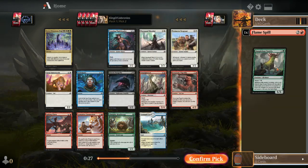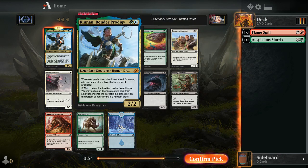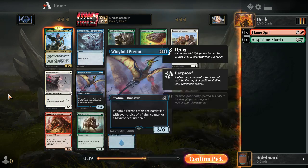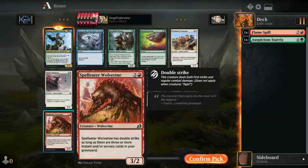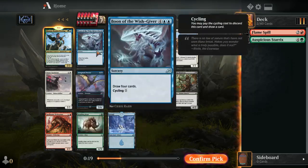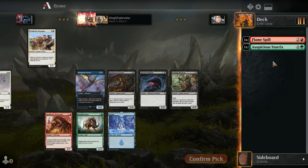Kinnan is excellent — definitely the pick here. It's a good reason to be in a green-blue mutate deck. In the late game if you can activate this you can basically win by putting a bunch of creatures onto the battlefield. Other great picks include the Boon, Spell Eater Wolverine, or Snare Tactician if I wanted to move into cycling. But Kinnan looks good with Auspicious Sterics — we're going to draft a blue-green mutate deck splashing for Flame Spill.